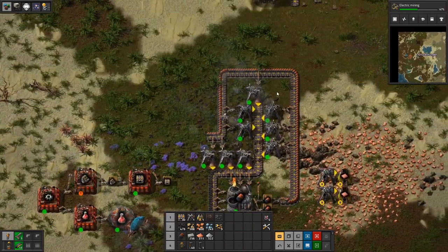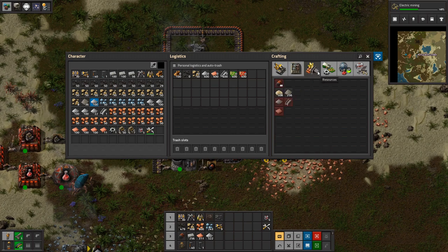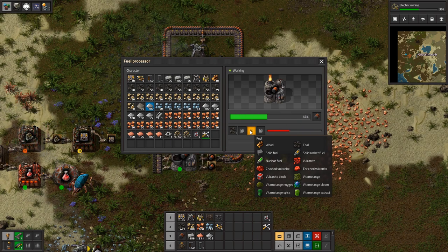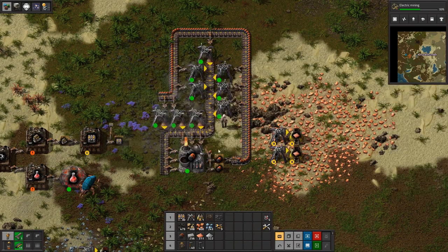In the electric mining setup we will substitute all of these for electric miners, using power from this machine fueled by coal. How does this machine work — what does it use? We could use wood, solid fuel, nuclear fuel, crushed vulcanite, lignite, regular coal, solid rocket fuel, enriched vulcanite, bloom — lots of different things. We're not making solid fuel yet, so right now the best thing we have is coal. We'll probably move up to solid fuel later — that's a chemical plant process. There's no way to automate wood, so we're really just doing coal right now.